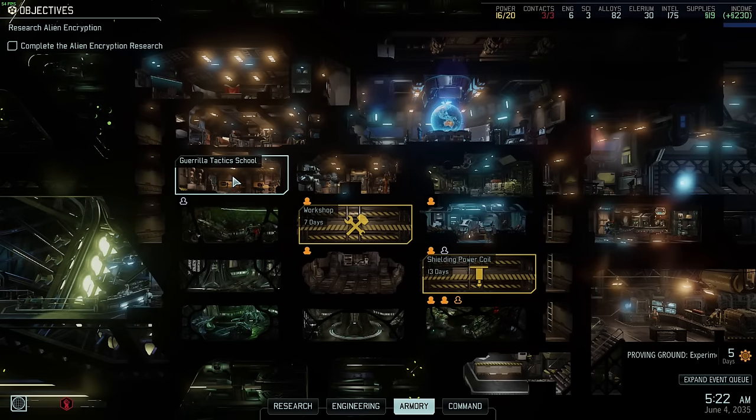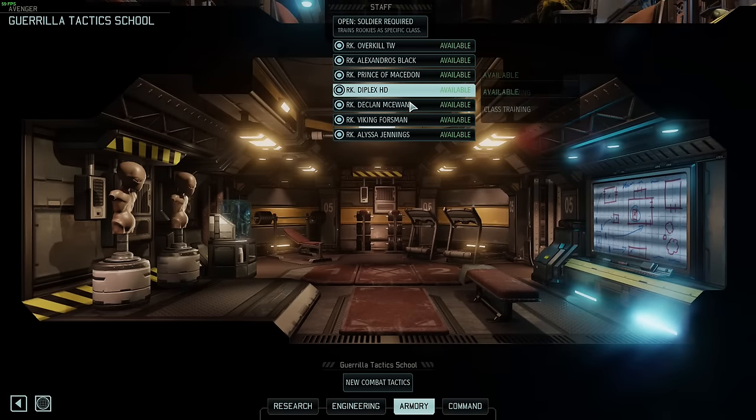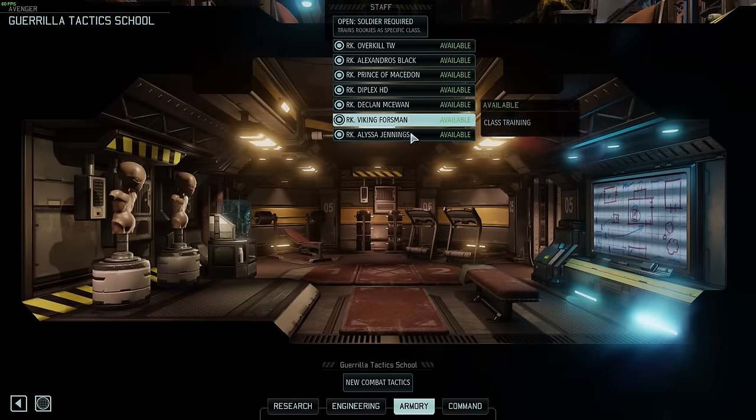Only three comments suggested who should be the sci operative: one said Overkill, one said Diplex, and one said Prince of Macedon. I haven't checked my spreadsheet — it's not on my iPad yet. If I do another let's play later I'm going to have a much better system for working all this out.